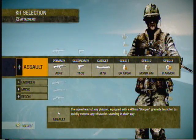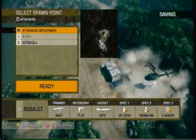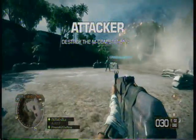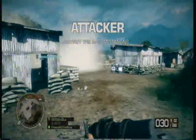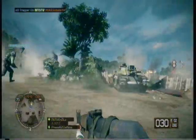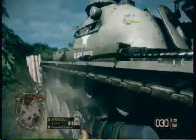Here we go with some attackers on Operation Hastings. This is the very first time I'm attacking - I've only played it as a Defender. So I'm having a look around to see what's what. I see there's plenty of options in the base to deal with, plenty of vehicles. And there goes one of my options floating off right there, so that sucks.